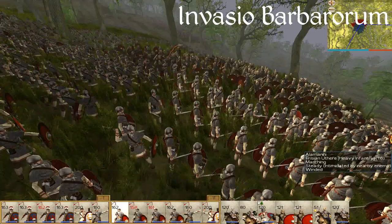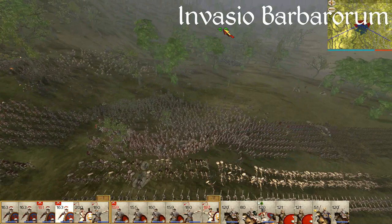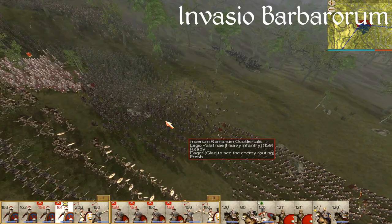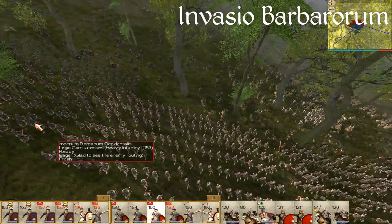All the units feel so fresh compared to the standard legionaries you're used to from the original game and other mods. The legionaries in the 5th century AD look completely different — as you can see on screen, they've got chain mail, trousers, round shields, and long swords. They look distinctly more medieval than the classic Roman look. The Romans are also employing lots of barbarian troops called Foederati — barbarians that have been accepted into the Roman Empire so long as they agree to help defend it from invaders. It's a fascinating period of history and it's an absolutely fascinating mod.